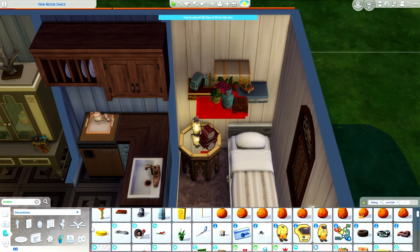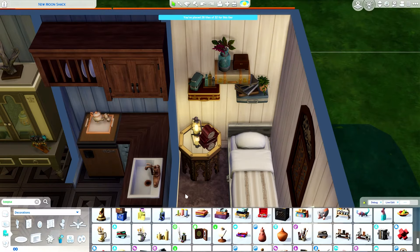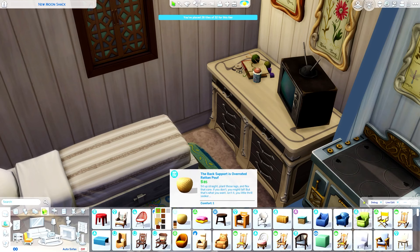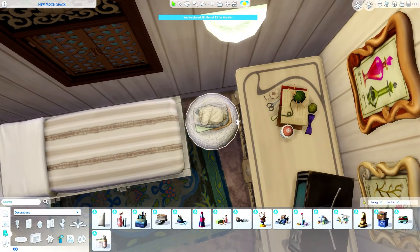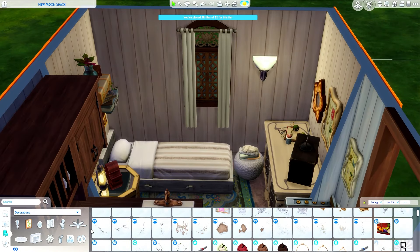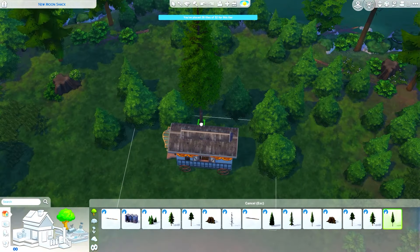I really wanted to use these shelves from Growing Together — they look like suitcases, which I thought was really fun. Maybe this sim handmade most of what they have and decided to use those suitcases as decor. I also added a book from Nifty Knitting because I wanted the sim to feel like they had another hobby — knitting. I completely forgot to add the knitting basket, but it goes into your sim's inventory anyway, so you're welcome to add it yourself.